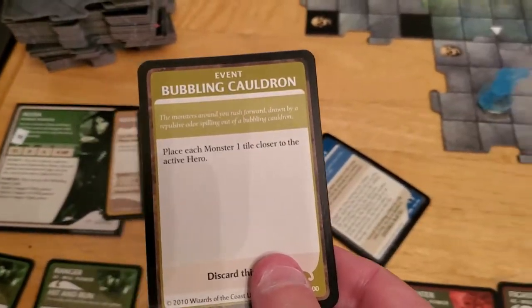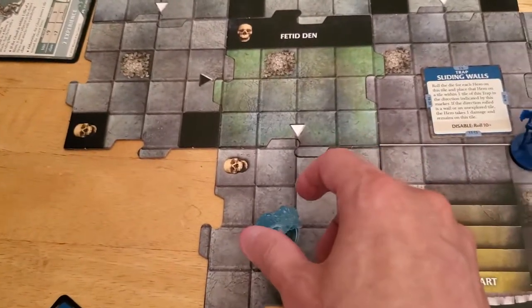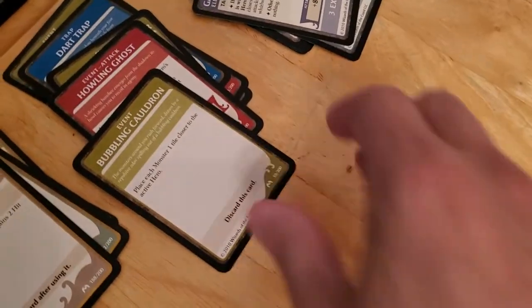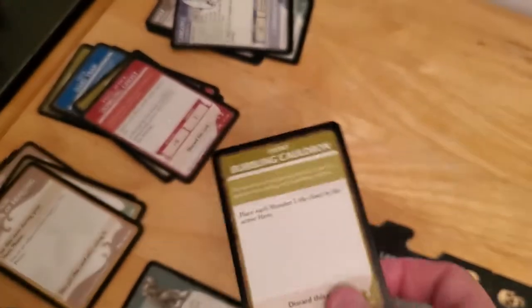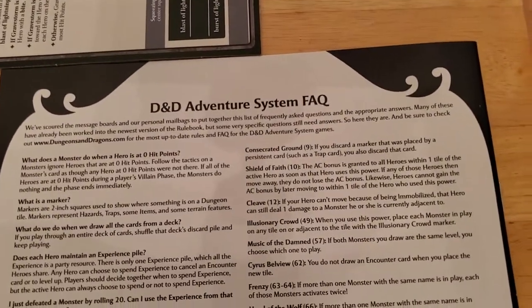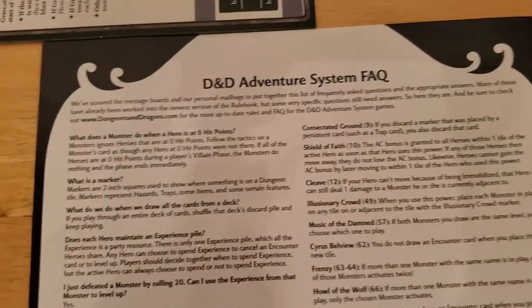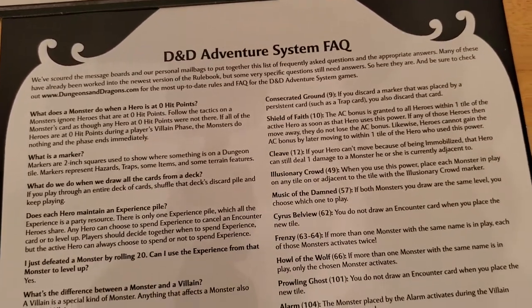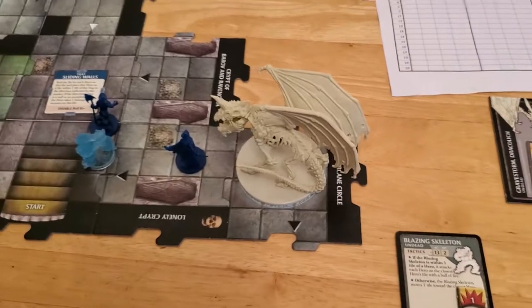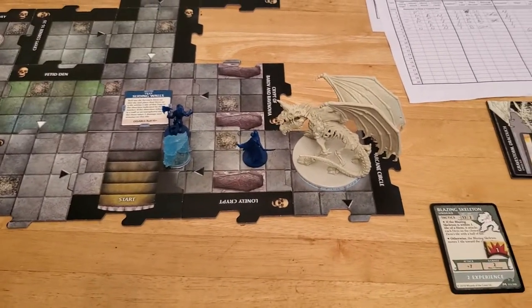The encounter card is Bubbling Cauldron: place each monster one tile closer to the active hero. Nothing we can do about it, so we move this one closer. I'm checking if the villain also has to move — let me see if there's any mention of that in the FAQ. I don't see it, and I don't know if Gravestorm counts as a monster. I don't think he does, and he's plenty hard enough anyway.